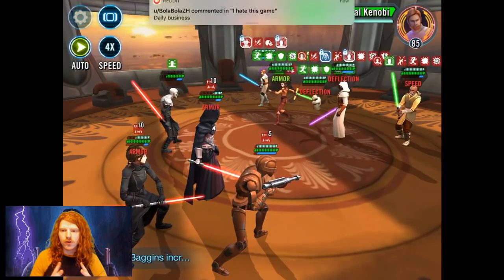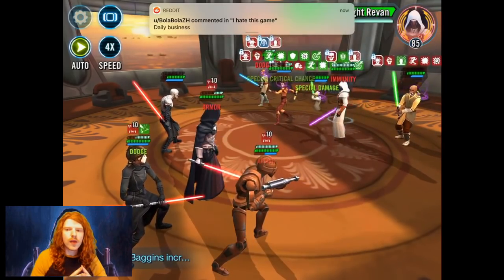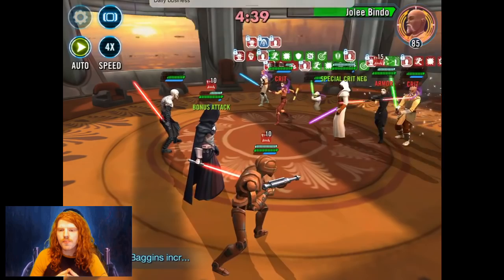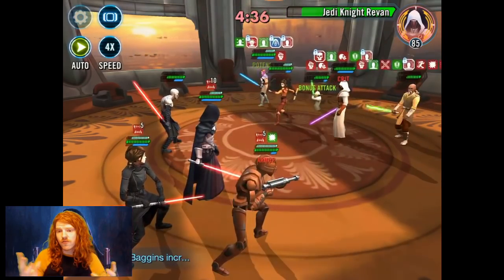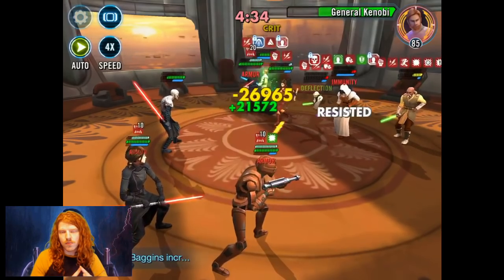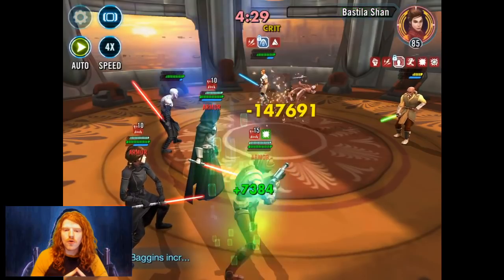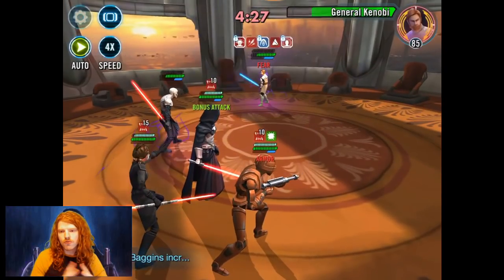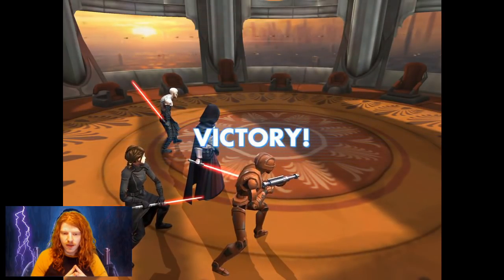What will happen is they're going to mark your Nihilus. Your Scion will then immediately AOE cleanse all of the tenacity up. Then your Nihilus can go — if he isn't stunned. If you have tenacity on him, most of the time he's going to be stunned and dead. If he is stunned and dead, your Bastila goes and can get the fear off, then HK goes directly after. As you can see, you can win the match in full in about 30 seconds.